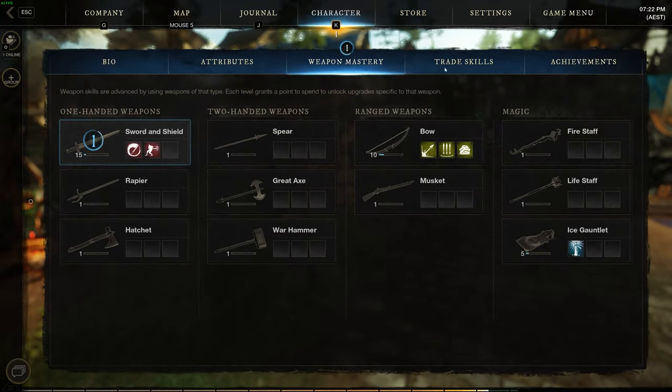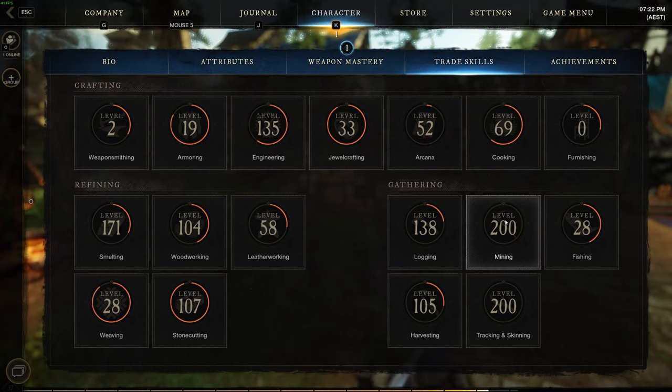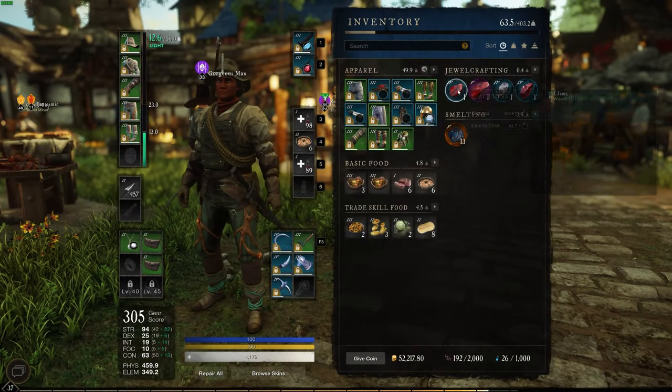Keep in mind the level of your mining skill. My mining level is 200 right now. From level 0 to 50 I got barely any rare items; from 50 to 100 I started to get some; but from 100 to 200 I get rare items all the time. The higher your mining level, the more rare items you find.